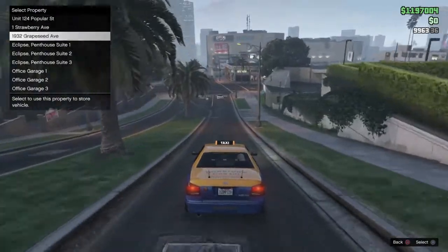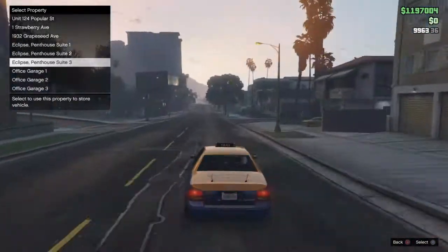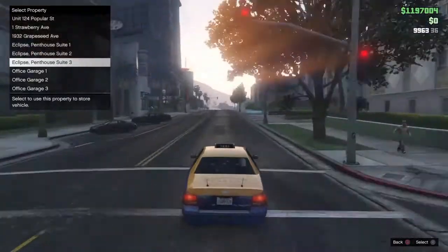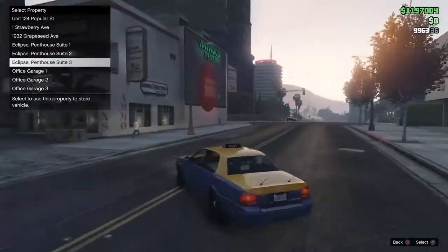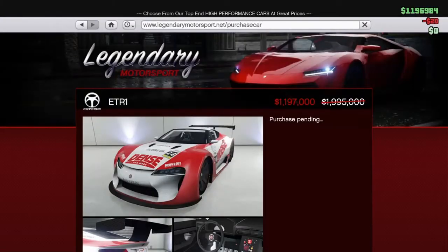Then you get to the apartment place where you actually choose the space. Make sure the apartment that you're choosing does have a free space and then just hover over it — do not spam X. Wait for the taxi cab to actually come to a standstill, and as soon as he's going to pay, spam X. So: pay, spam X.